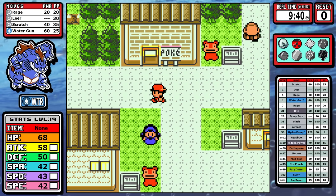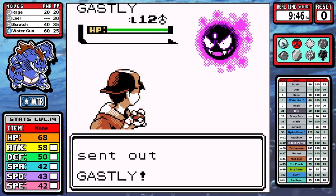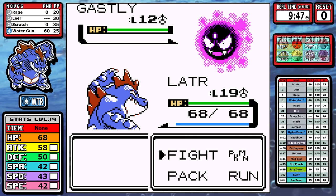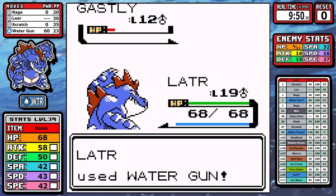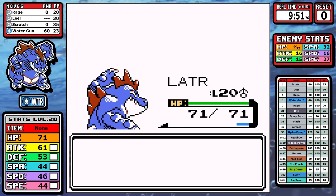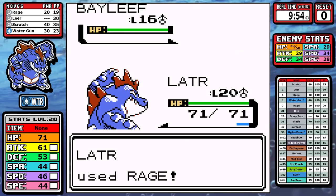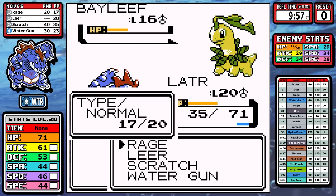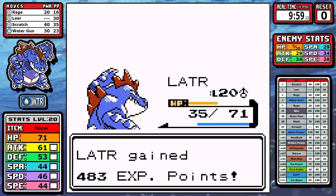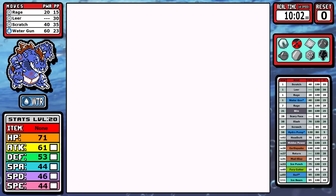I mentioned that level 20 felt better and alluded to hitting level 21 to learn Bite. Looking at the rival fight, Gastly isn't an issue - two Water Guns do the job. Bite would one-shot it, but that means there's a chance for Hypnosis, which could slow your time or cause a reset. I just didn't see Gastly as a major threat warranting an extra early grind. Bayleaf is tougher since it gets early Razor Leaf - not a guaranteed crit in Gen 2 since it depends on speed - but the AI wanting to apply a status first gives me time to build Rage counters. Bayleaf doesn't crit and I'm left with about half health, then Zubat goes down easily.